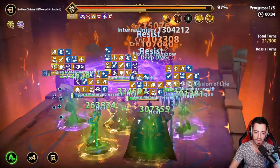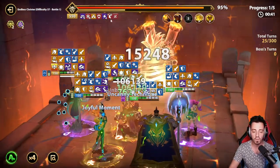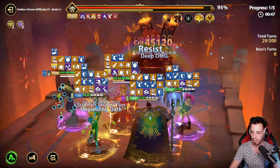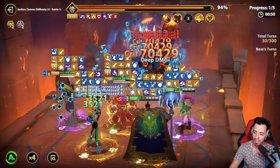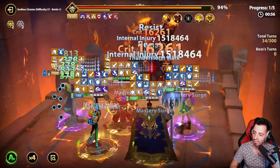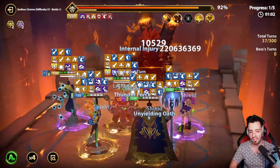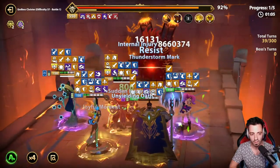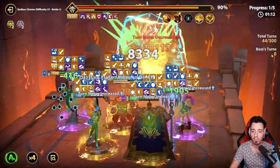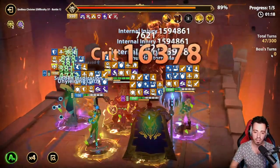Look at all the turn meter increase on my guys and the turn meter reduction on the boss. I have speed +40% on my heroes and speed -40% on the boss — huge turn meter increase, huge turn meter reduction. This is not the Elemental City, this is the Endless Cloister, but this is the boss that comes from the Elemental City base. Look at the damage — they are pretty high, and he is never playing.